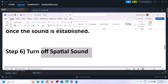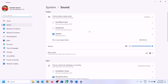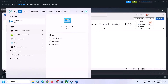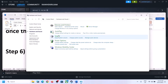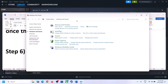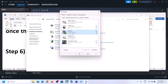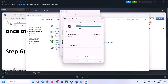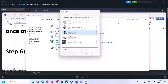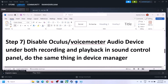The next step is to turn off Spatial Sound. Right-click the speaker icon and click Sound Settings, or type 'control panel' in the Windows search box and go to Control Panel > Hardware and Sound > Sound. In the Sound Control Panel, select your speaker, right-click, select Properties, go to the Spatial Sound tab, and turn it off. Click Apply, then OK. Launch the game and check.